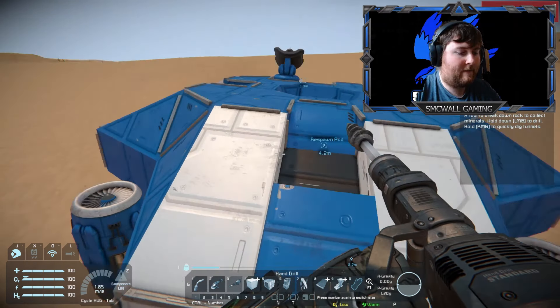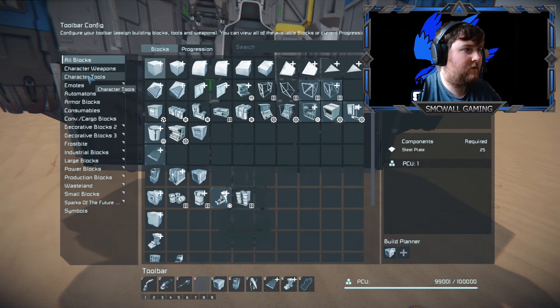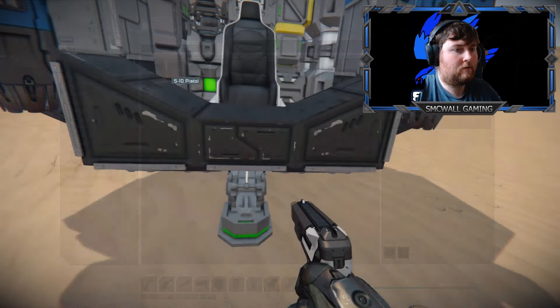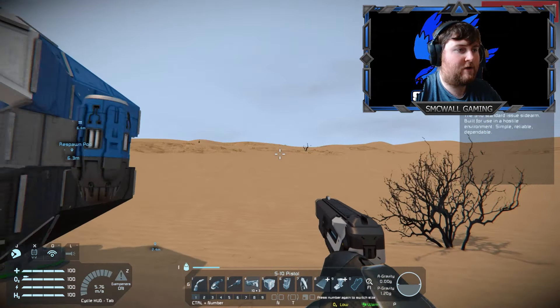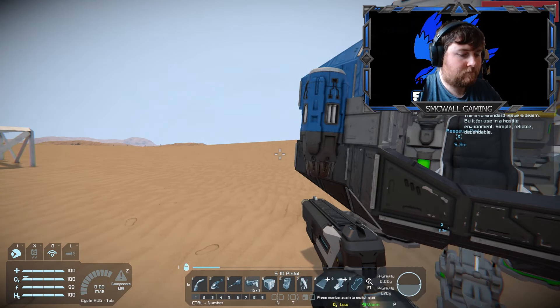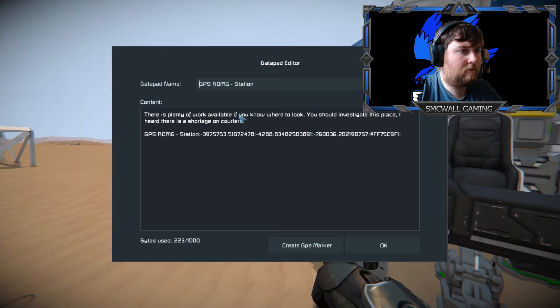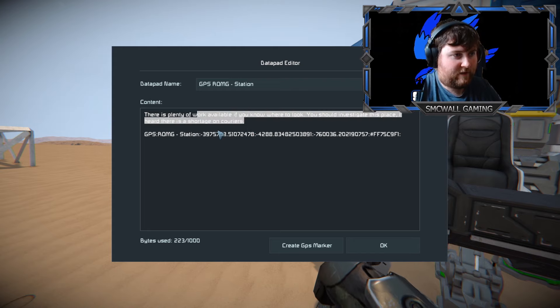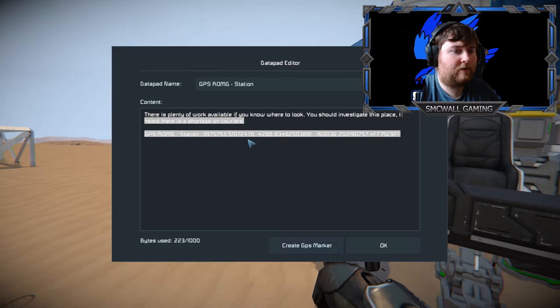So let's grab our weapon and replace this with it. Character weapons - just in case there's anything, but I honestly haven't come across anything in the three hours that I've done the other test ones. And then we have this data pad as well. So you should be able to investigate this place here - it's sort of a courier thing. This is something good for getting points and stuff, so we can get credits and buy different things with that.